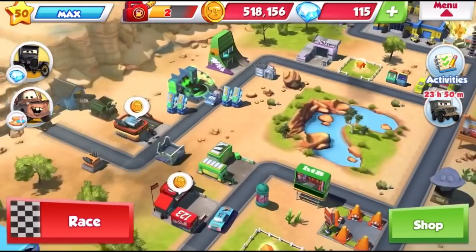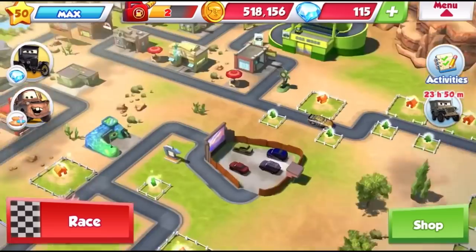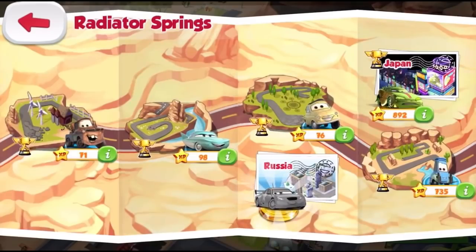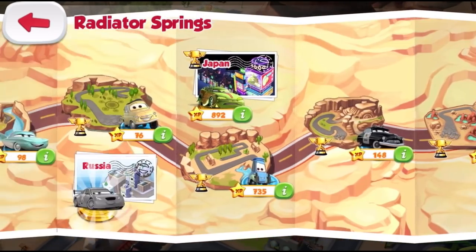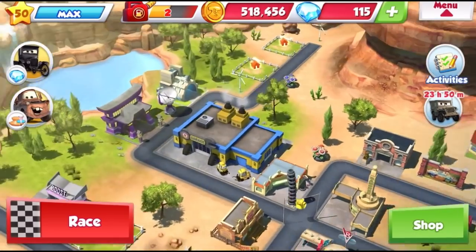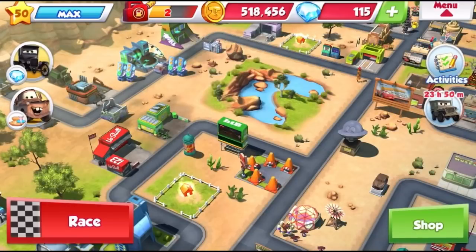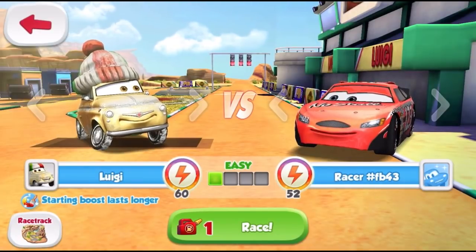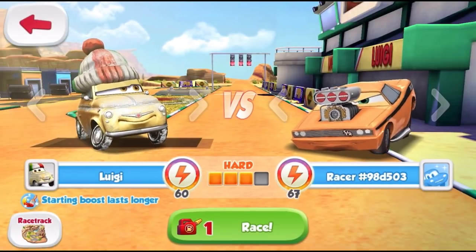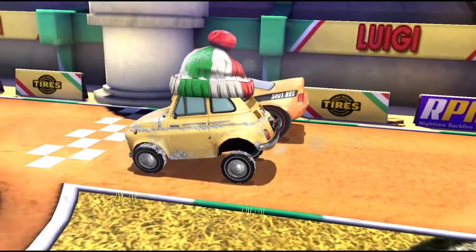There is no one — now we can do Luigi and Guido, and then Sheriff will be the last one. We need three pumps of gas, we're low on one, so let's go. Hopefully by the time we're done with Luigi we'll be on another full tank, because it fills up after a certain number of minutes. Hard — should we risk it? Yes! Snot Rod, let's do this.